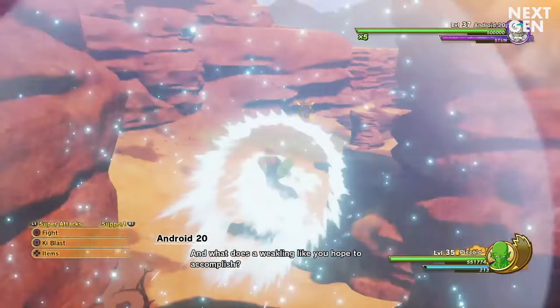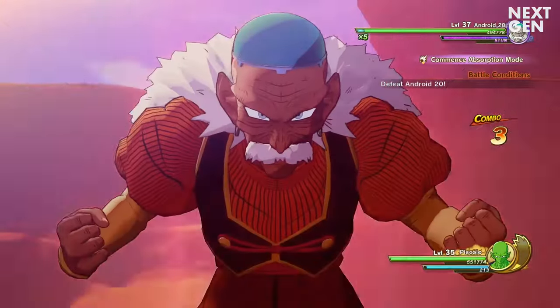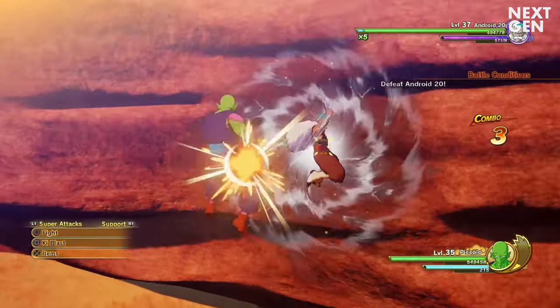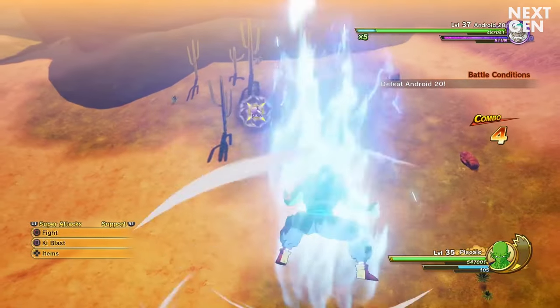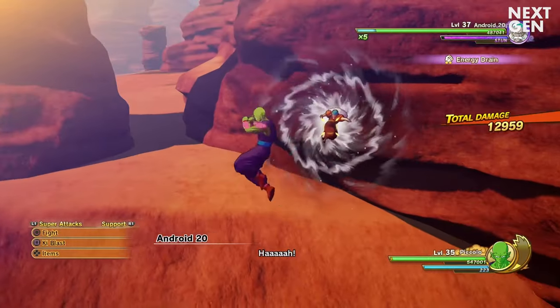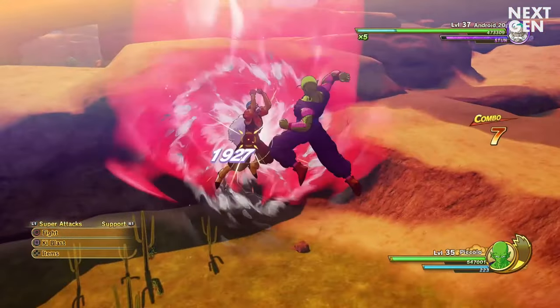Android 20 is not your typical enemy. As you might know from the television series, the androids absorb energy, and that is exactly what Android 20 will do in this fight. This is his absorption mode, and when he uses it, all energy attacks you shoot at him will be converted to health.